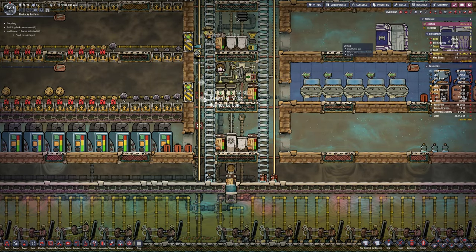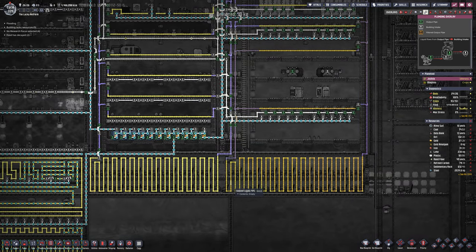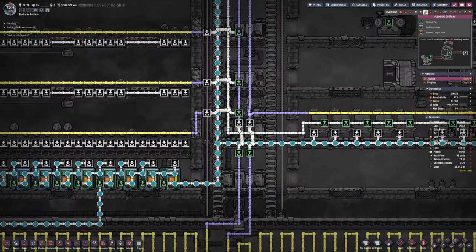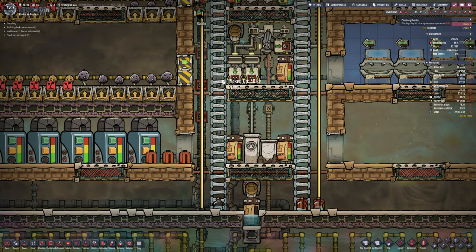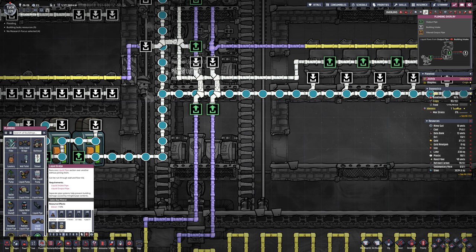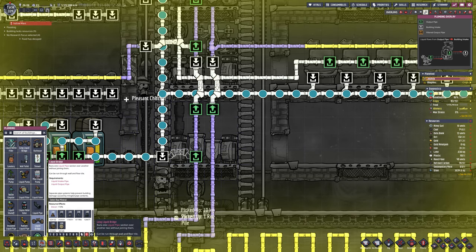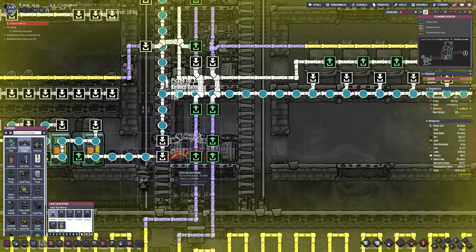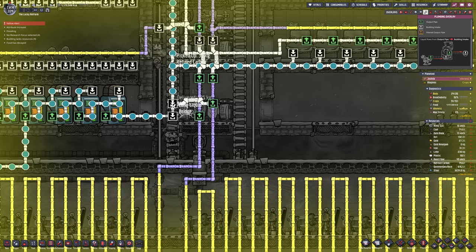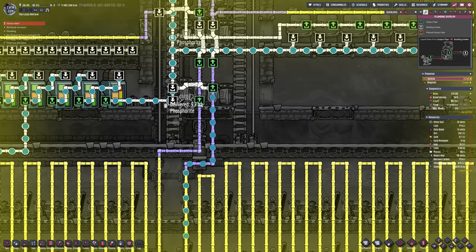The base cooling is in - it's not running yet, but it is in as best I can. You can see the radiant pipes down at the bottom there to get all of the heat transferred to the generators. Then up each of the sides there is the insulated purple pipe - remember it's insulated - and that is specifically to stop the cold or heat getting into places I don't want it. So it goes up the left-hand side for the left-hand side, and then down the centre. The right-hand side goes up the far right-hand side and down the centre. Those two pipes going down the very centre of the base are specifically for the return of all of the cooling.